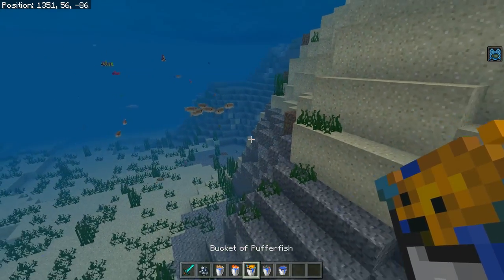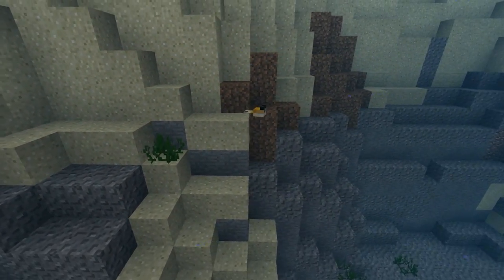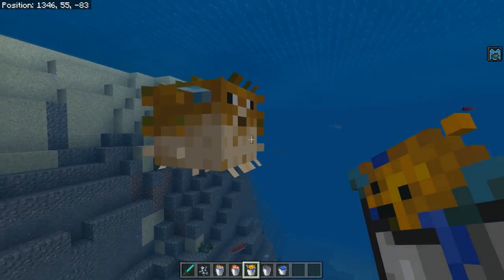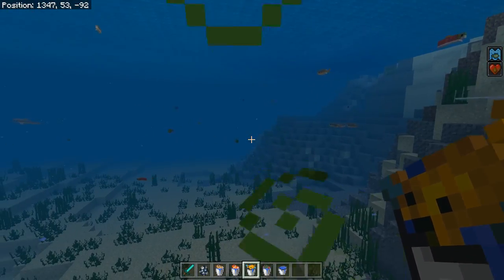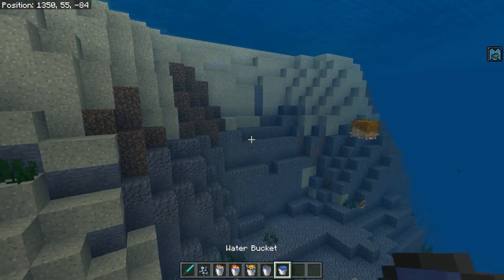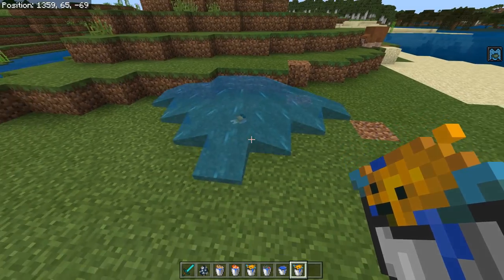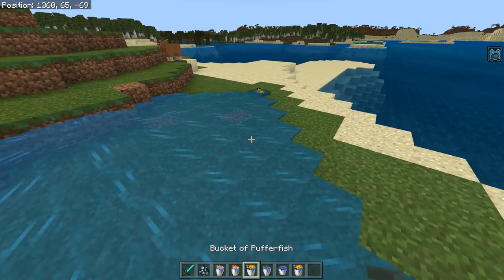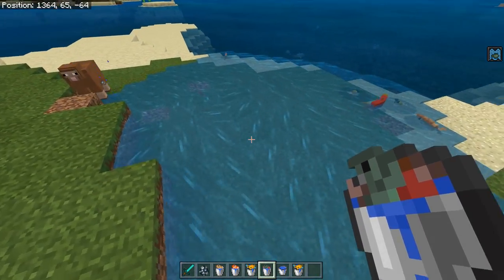I'm not entirely sure where the puffer fish spawn, but occasionally you'll also see a puffer fish underwater. These guys are really cute and tiny when they're just swimming around, but if you get too close to them or if you attack them they're gonna puff up into a giant thing and they'll actually poison you. You get poisoned for 10 seconds. You can actually capture these guys extremely easily - just get yourself a water bucket, click on the guy, he will get put into the bucket, and then you can actually place the fish elsewhere in the world. You can do this with any of the fish - puffer fish, tropical fish, cod, and salmon - so you can have yourself a perfect aquarium.